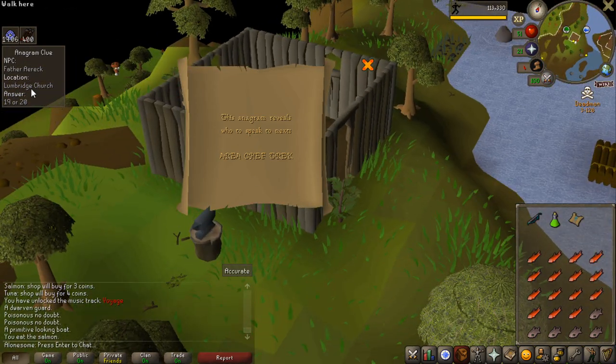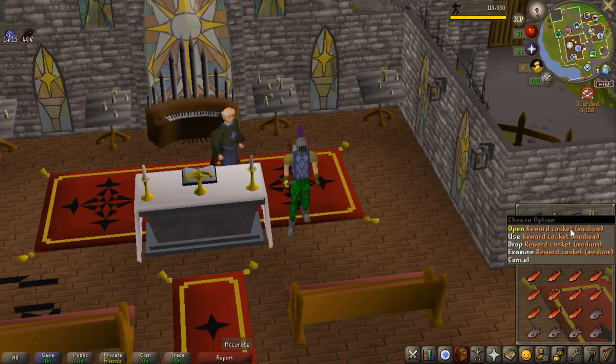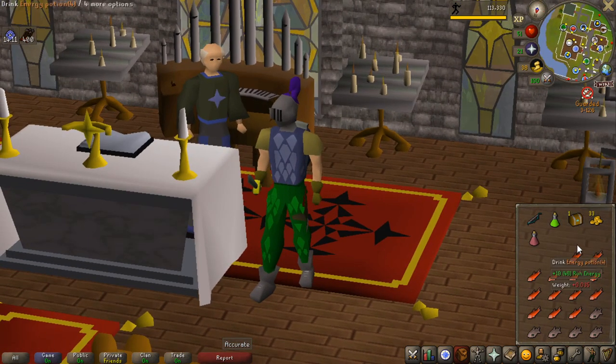That's so unlucky — Lumbridge Church. Wait, that's so easy. This is for sure the last step as well — first medium casket for the account. Imagine if I would get rangers on the first one, that would be hilarious.